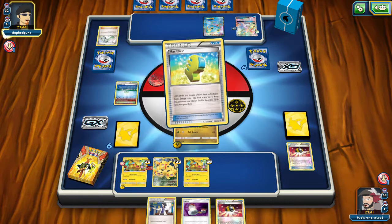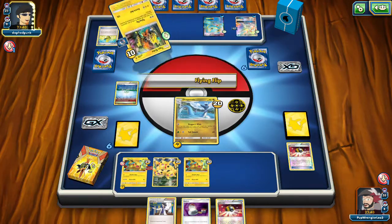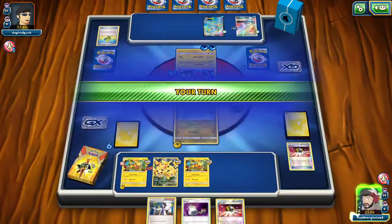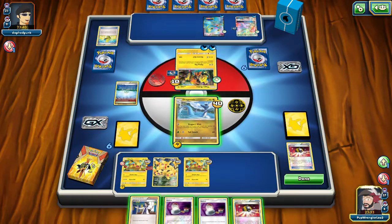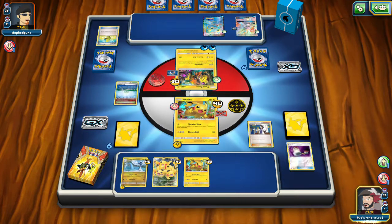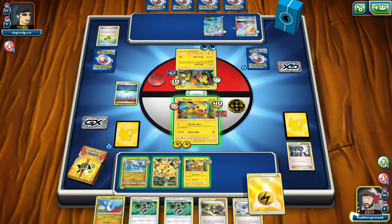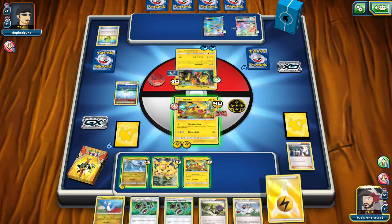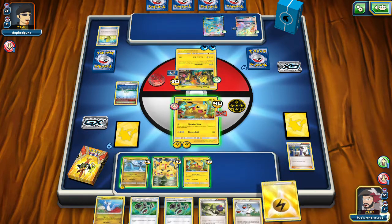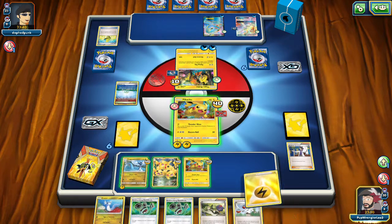Dragon's Wish. I guess I could have Sycamored there — got the energy in my hand and then Sycamored again for more energy. But I think we'll be fine. They're going to Flying Flip and get energy across the board. We got another Switch, so we need to get rid of both Switches. I think we have to switch here and put Pikachu in, and Sycamore to get as much as we can. Throw down another energy. We needed the Ultra Ball.